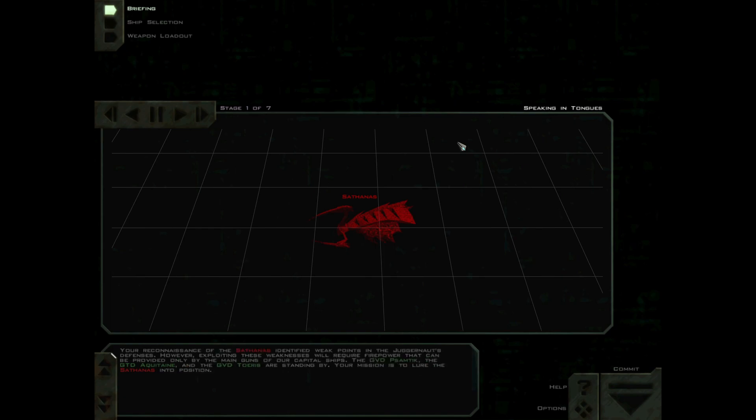Your reconnaissance of the Sathanas identified weak points in the Juggernaut's defenses. However, exploiting these weaknesses will require firepower that can be provided only by the main guns of our capital ships. The GVD Santec, the GTD Aquitaine, and the GVD Toeris are standing by.